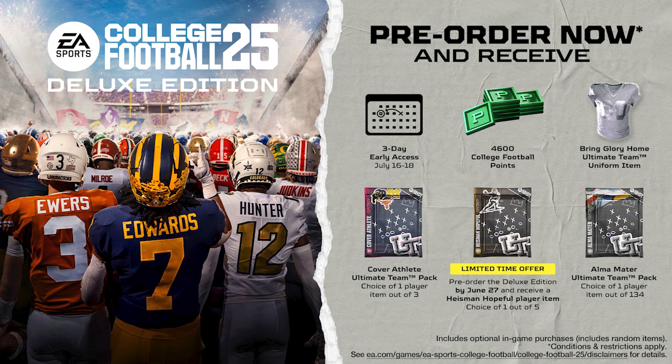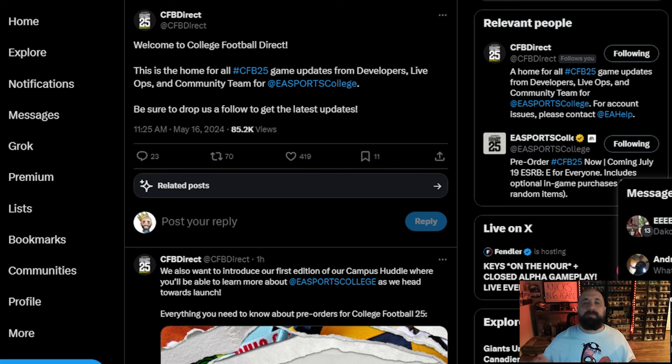Going off the history of what EA does with Madden pre-orders, usually if you pre-order after that date they'll have some type of additional pre-order option — so it's not the end of the world. But usually the first limited-time offer is better than the second one. So if you want one of the five Heisman Hopeful player options, make sure you pre-order before June 27th.